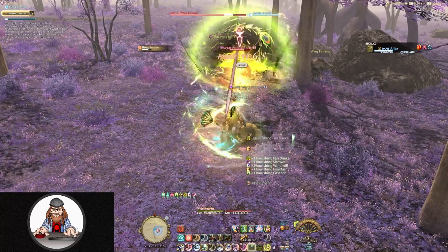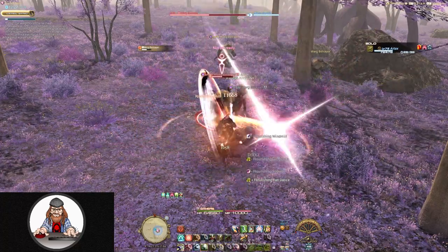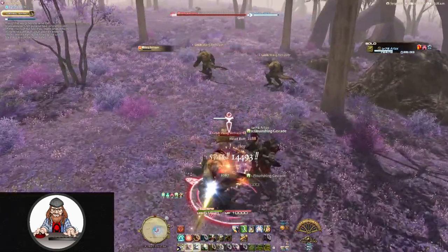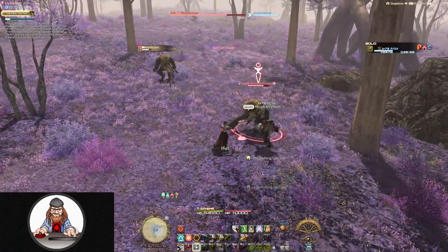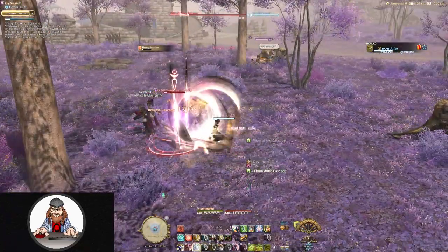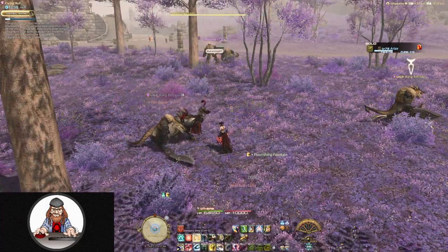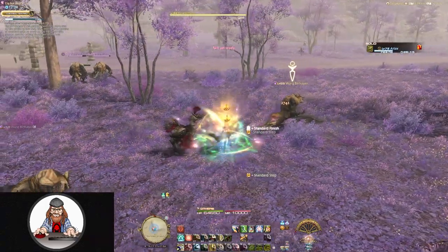Your chocobo companion, just like your character, starts at level one, but he only has a max level of 20 and does not require any more quests or anything special — he simply levels up as he fights alongside you, gaining experience with each kill. Companions can only be used in the overworld; there's no taking them into dungeons or any other instanced content, like Eureka or the Bozjan Southern Front. There's also no limit to his use, so every time your timer expires you can simply call him back and keep going.